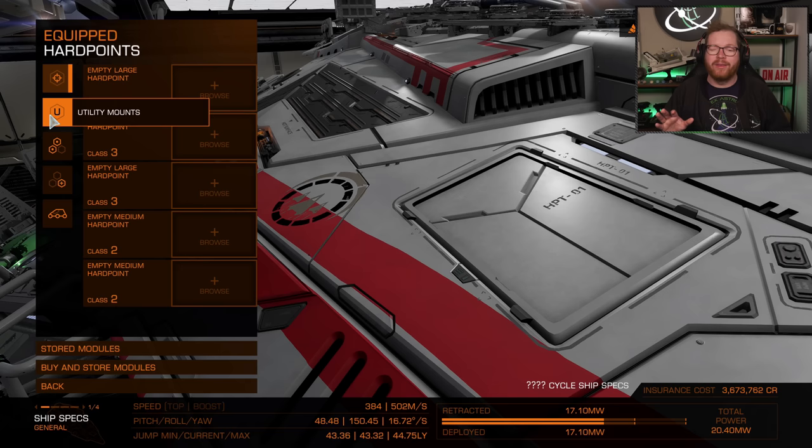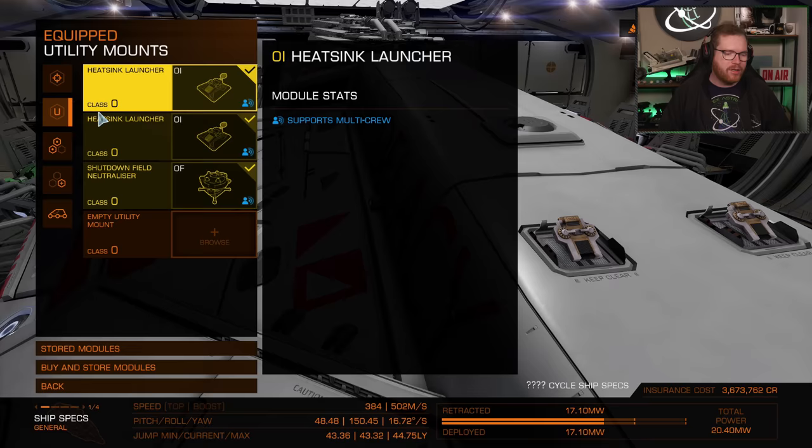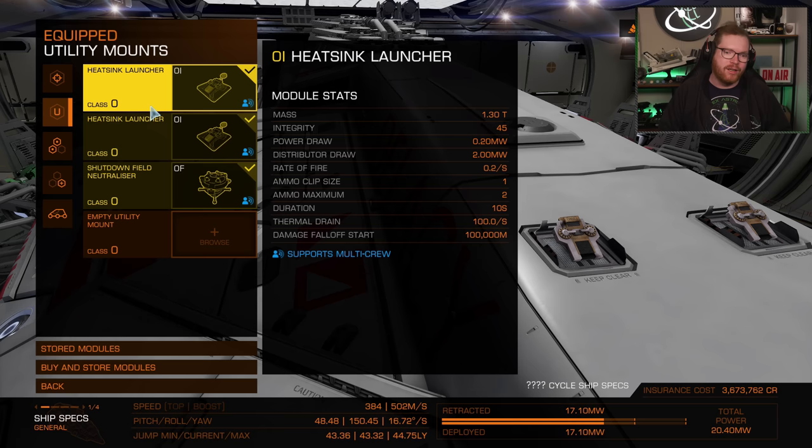I built this build with minimum engineering in mind, so you can do a lot of upgrades that I haven't done — it's just to show you can do this with very little engineering. For the utility mounts, I have two heatsink launchers. I could fit a third if I wanted to for extra ammo.